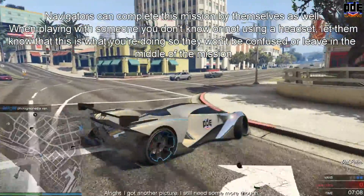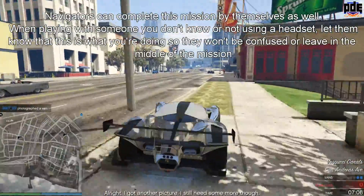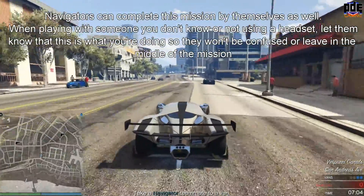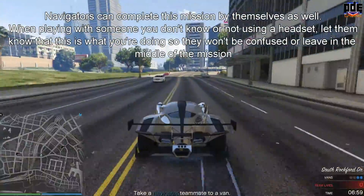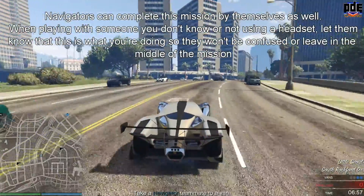If you're the navigator it's much easier because you have the app on your phone. You can just pull the phone up, check the app, go to where all the vans are located, and take a snapshot — very easy, very simple.